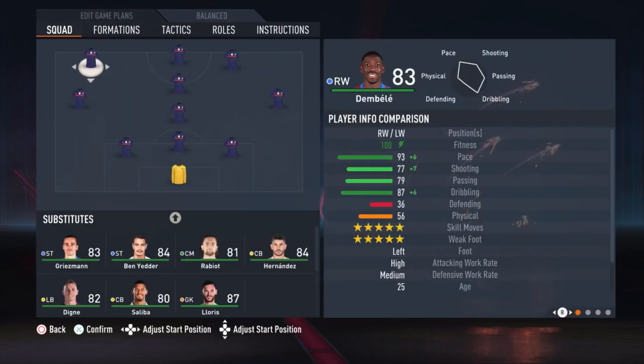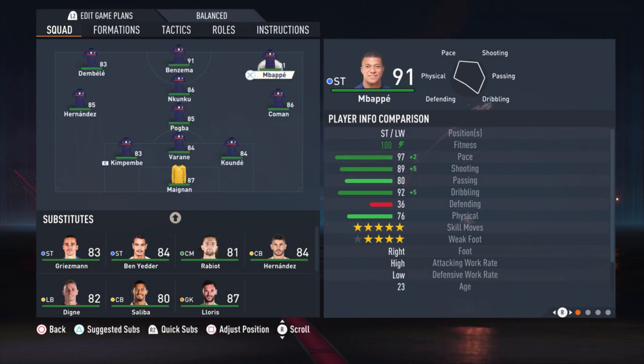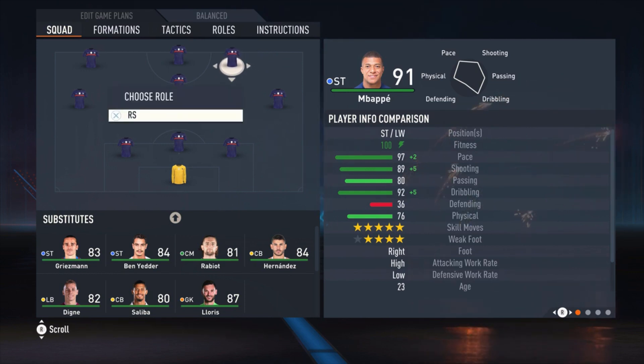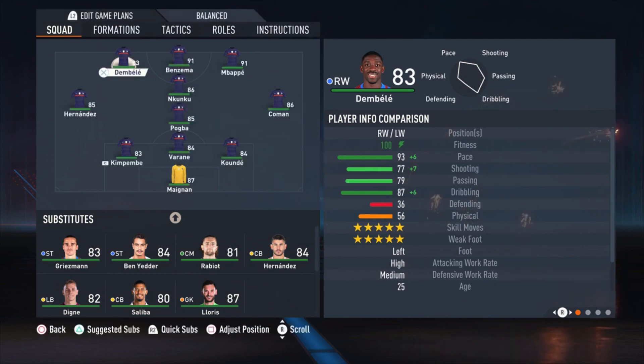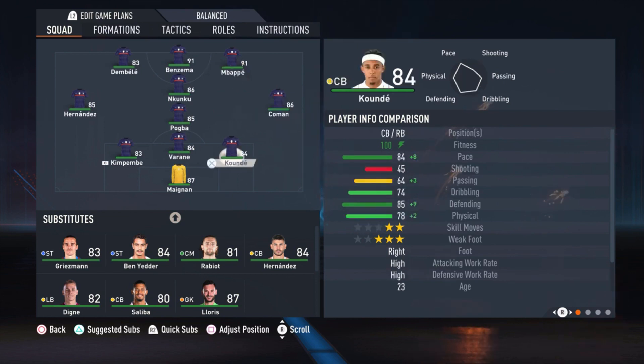Normally these players are playing like wingers, so if you are choosing this formation it looks like this. But what you can do in online seasons is press the square button — you can see it down on your screen. You can switch the players more central, and then put Dembele on left striker and Mbappe on right striker. Now you have three strikers and this is working really, really amazing with this team.